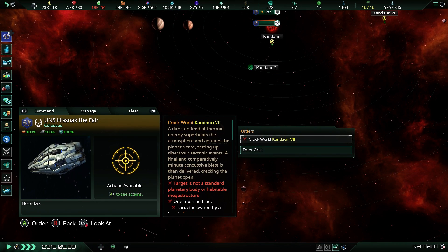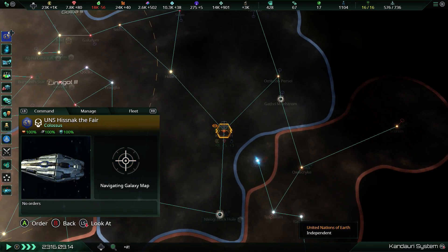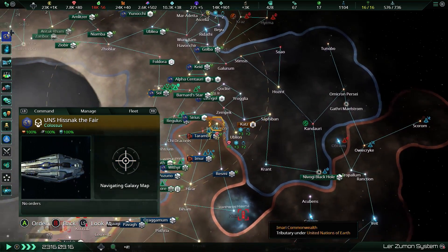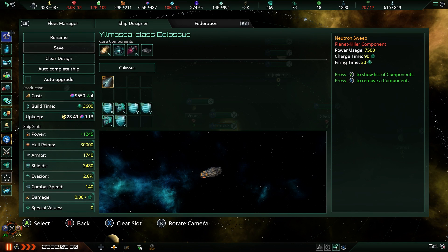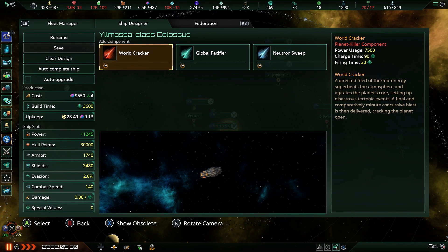Then there's the Global Pacifier, which basically creates a giant impenetrable force field around a planet, locking the population in there forever. That's horrible — but at least you get a planet that generates 10 society research, and considering society research in space is rather rare, this may be something to consider. This one is actually available to pacifists — so not only do pacifists lack access to the planet cracker and neutron sweep, they can have access to something much worse: the Global Pacifier.